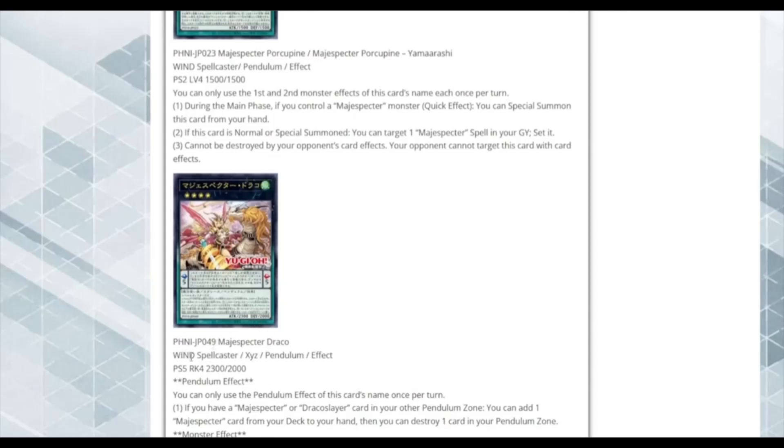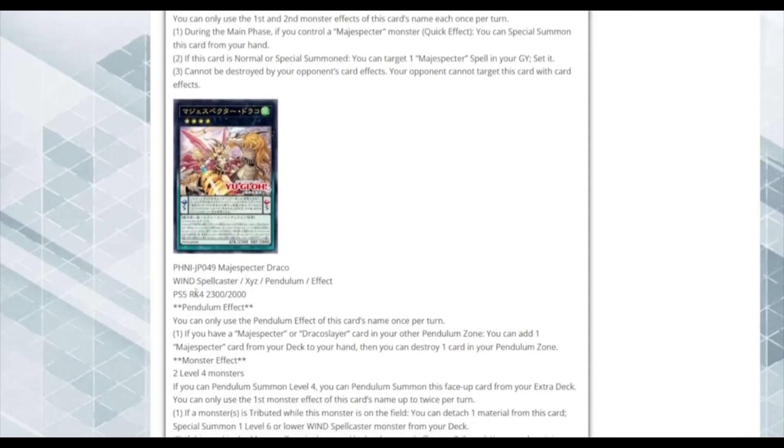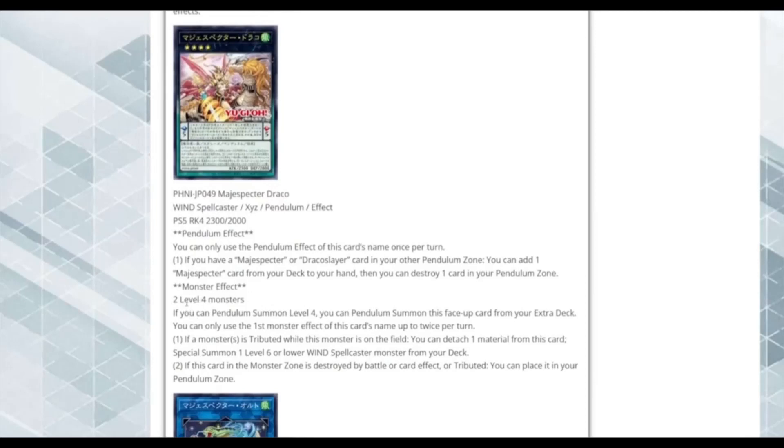Magispector Draco — Wind Spellcaster XYZ Pendulum, Rank 4, 2300 ATK / 2000 DEF. Pendulum Effect: Once per turn, if you have a Magispector or Draco Slayer card in your Pendulum Zone, you can add one Magispector card from your deck to your hand, then destroy one card in your Pendulum Zone. You can search Bombuku, Fox, Cat, or Ogama — really good.